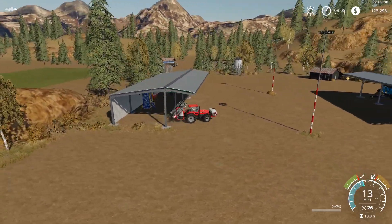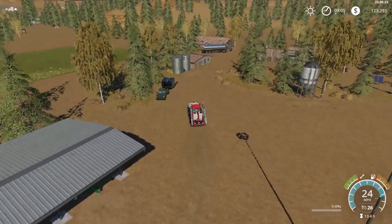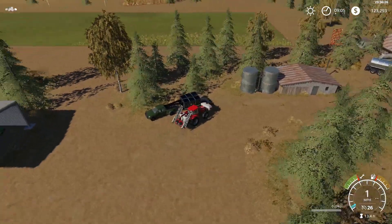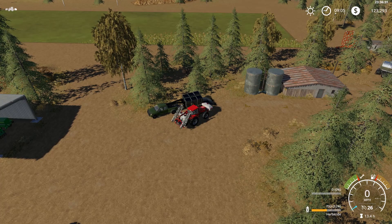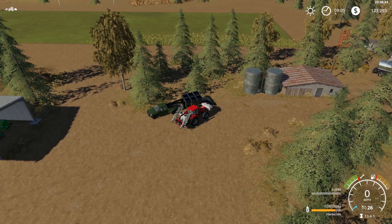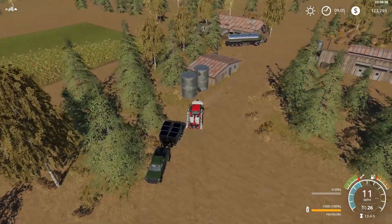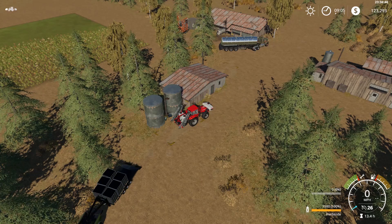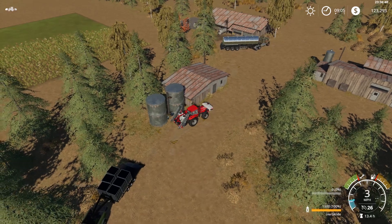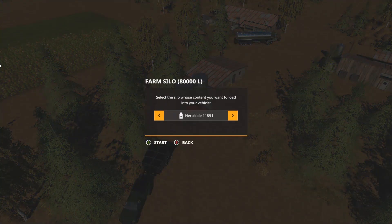I need to go get the skid steer, bring it down, get the trailer unloaded, get everything put in the tanks there. Actually, we can fill up these tanks from right here — I didn't even think about that. Let's fill up the front one. 1,500 liters. Let's see what we got in storage here, I think it was 1,300 maybe. That wants me to unload it — I don't want to unload it. There we go.